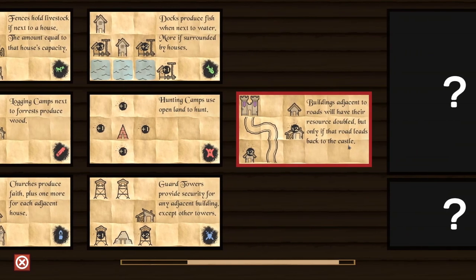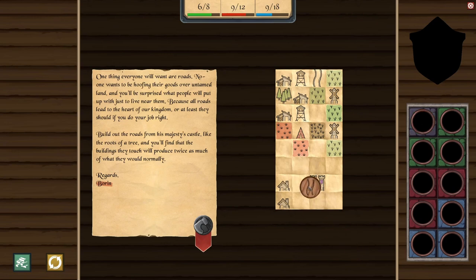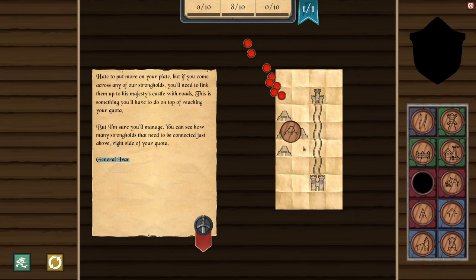We have roads. Buildings adjacent to roads will have their resources doubled, but only if that road leads back to the castle. So we have a castle as well. I'm getting some mad Carcassonne vibes, which is nice — I really like Carcassonne and tile-placing games. I'll need to link strongholds up to his majesty's castle with roads — this is on top of reaching my quota. We want to make sure we have mines around mountains and logging camps around forests so everything makes sense in its own space.